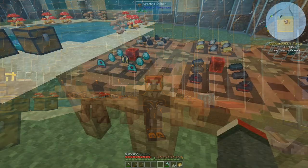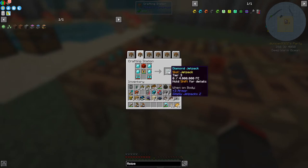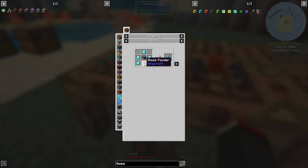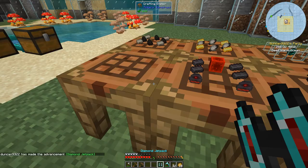Here's the recipe for the diamond jetpack using the gold jetpack we've already got as a reward. It's basically two diamond thrusters, and the recipe for diamond thrusters is five diamonds around a furnace, so that's 10 diamonds for the thrusters plus four more — 14 diamonds total and some redstone. That's not actually too bad.